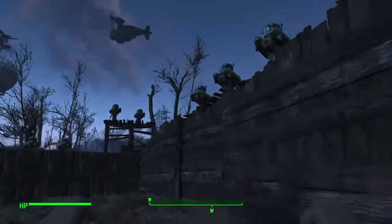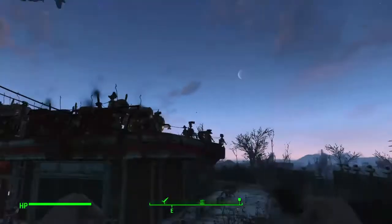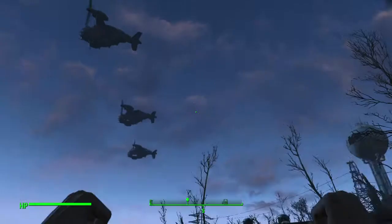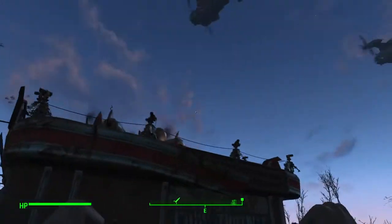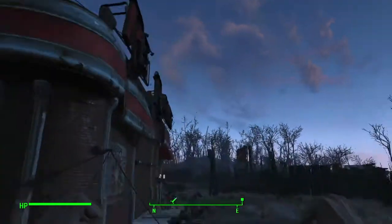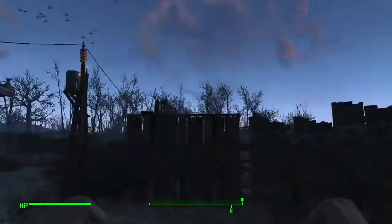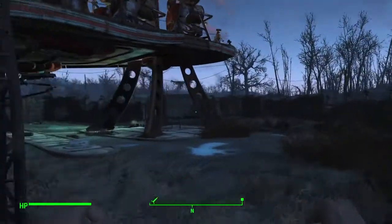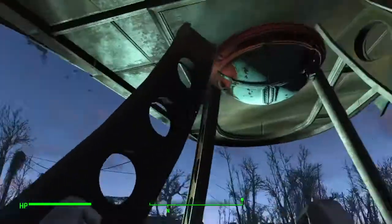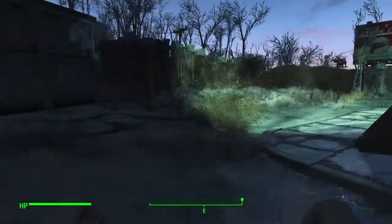I have turrets everywhere, I have drones in the air, and I have a bunch of mini drones somewhere — there they are. I have mini nuke launchers on top of Red Rocket Truck Stop, missile launchers on the side, machine gun turrets, and a construction spotlight. I know it's invisible and you can't see it, but you can see the light coming from it.